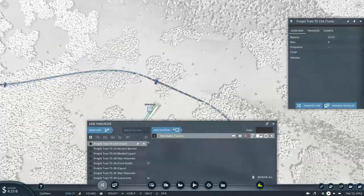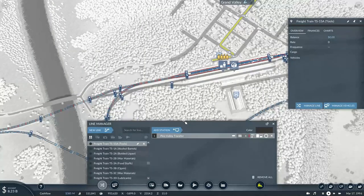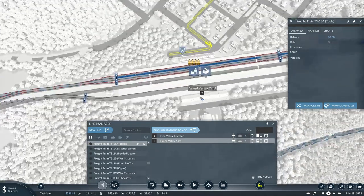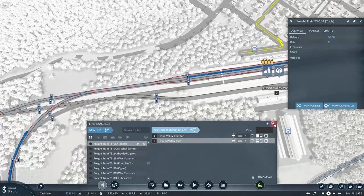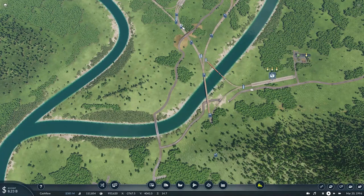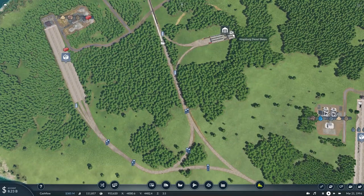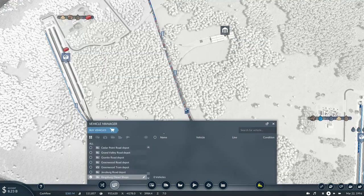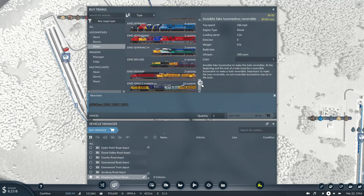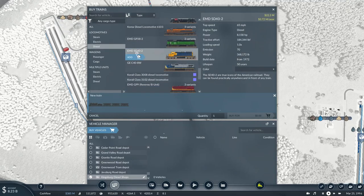You can basically see why with so many mods this game is struggling to keep up. The cargo will be dropped off at the Grand Valley yard. Now I just need to purchase some vehicles to service this new line. I'll head back to the diesel factory nearby. We already have the GP-38s — the older GP-30s have been replaced by these — so these diesels will be used to carry tools.